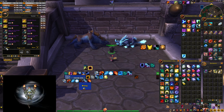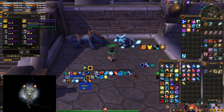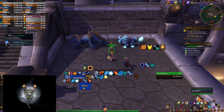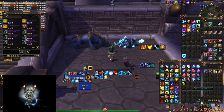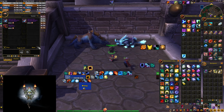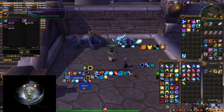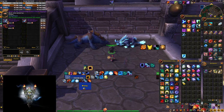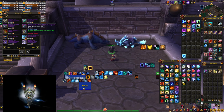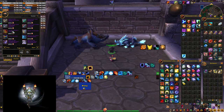Also a very important tip: keep in mind that you'll be doing the content that drops these mounts throughout the Pandaria Remix journey in order to farm more bronze. Since it doesn't matter whether you buy something at the start of the event or its end, my advice is to wait on the expensive items that drop from world bosses and raids, because you might get lucky and they can just drop for you while you're farming bronze — saving you big time at the end. You can also farm them in retail even after the event is over. Instead, focus on buying items that are actually limited and will be gone after the event, and these items happen to be cheaper anyway.